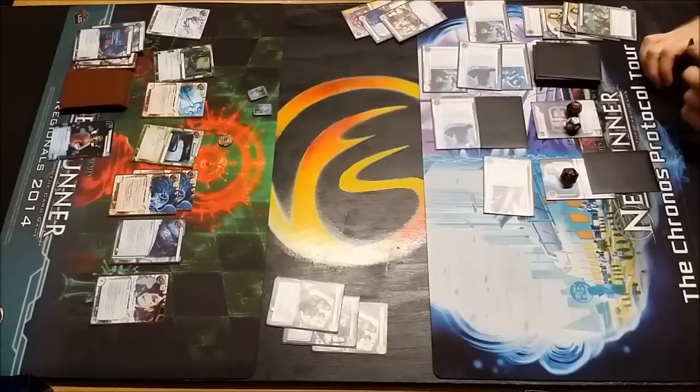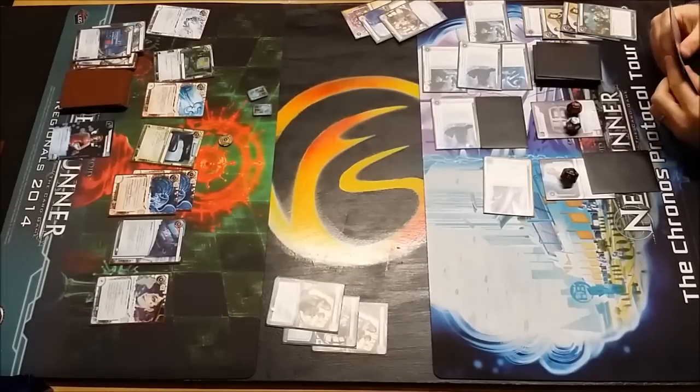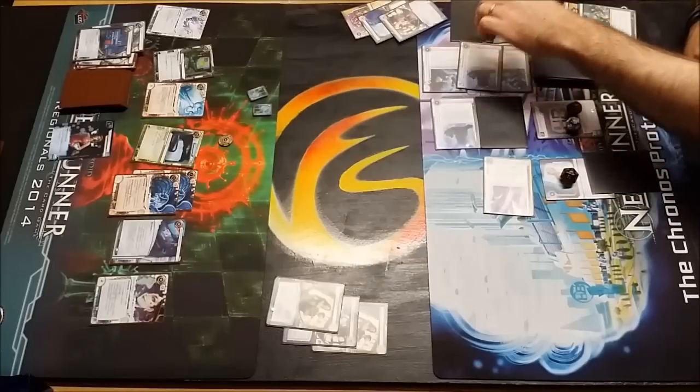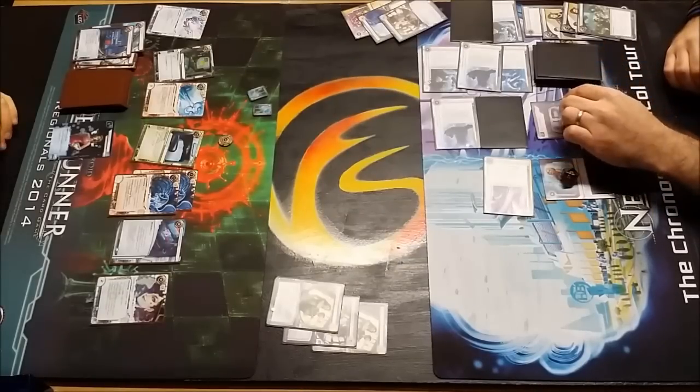Still no Corroder there, so he's relying on Breach to do the work. And Breach doesn't do great work, I have to say - two credits to break through Barrier subroutines, and two credits to get to plus four strength. It costs four to beat an Eli, so it's not costing him any more or any less. But it's certainly costing him a fair few bob to get through things. That Wraparound is still doing good work - he can't get through it because Breach is centrals only. I do apologise.